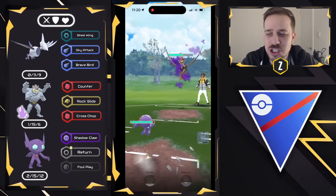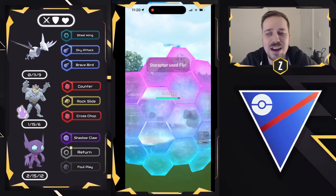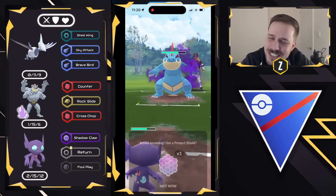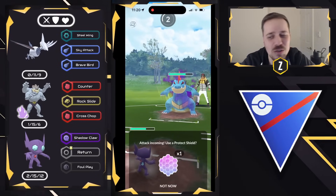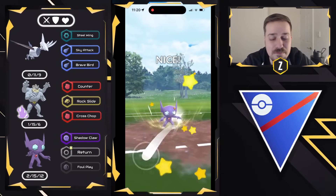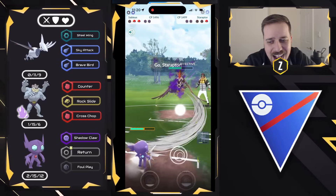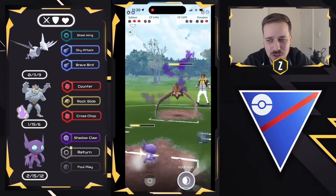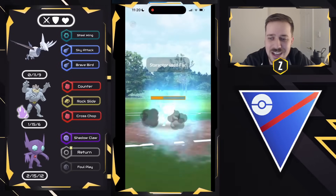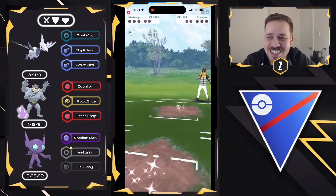We got to swap into Sableye now — two to zero shields, things are looking good. We have to shield the charge move; Shadow Staraptor can be a nightmare with its Close Combat and Fly. Feraligatr comes in, and I throw on charge attack priority — that's a mistake. I should have just over-farmed because I get the guaranteed KO, maybe even with Foul Play. But now I'm in a situation where I can't win this race to the Foul Play. They're going to time it perfectly and throw Fly. I had a clear win condition in front of me and I misplayed it. Machamp now coming in, but we take each other out at the same time. Good game.